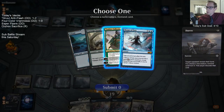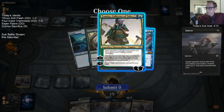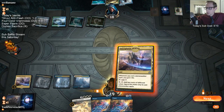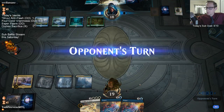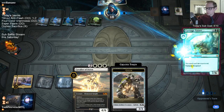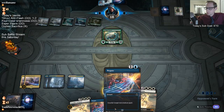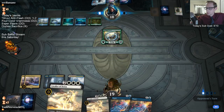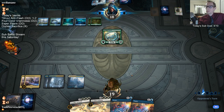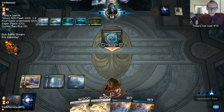I'll just get this Veil of Summer out of their hand. Oh — no Veil of Summer. Interesting. Varnished Tyrant — not cool. That's destroyed non-land permanent. Well, our mana's a little rough. Not something that we kind of knew going in here, though.